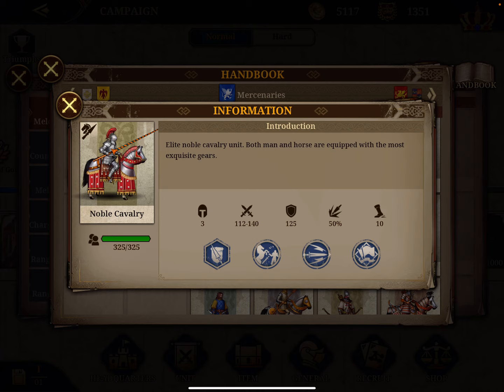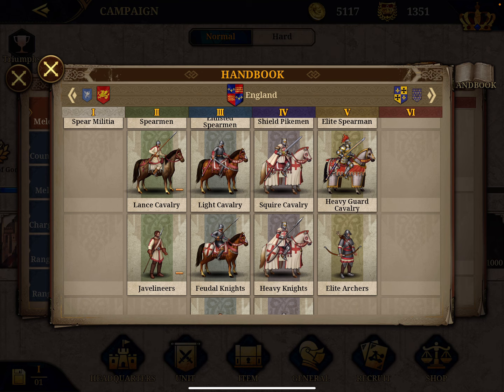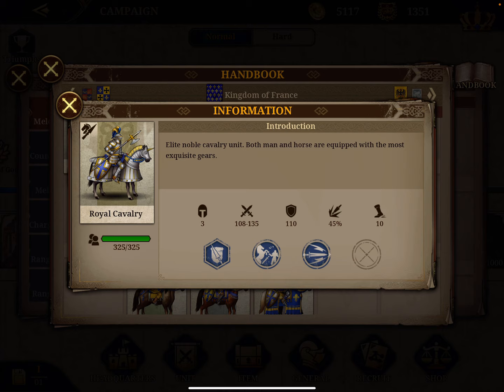Number four is the Royal Cavalry — a regular unit. Without this guide, imagine how much time you would have spent looking for them. They have an attack of 122 and a defense of 110, with a bonus charge of 45%. Royal Cavalry has 232 points.